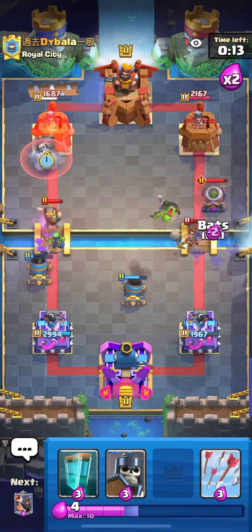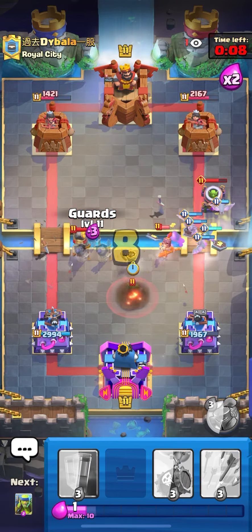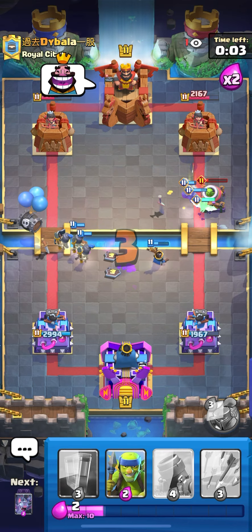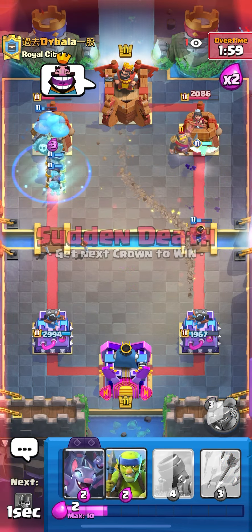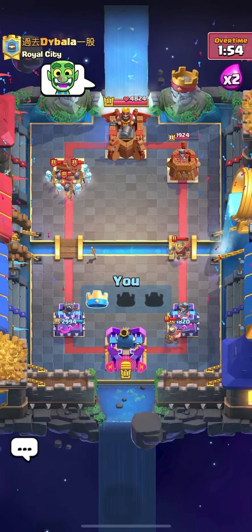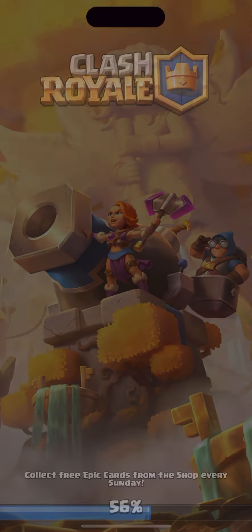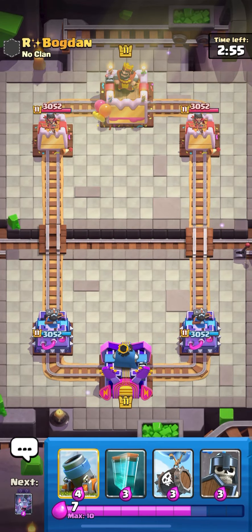I'm still not gonna clone — he's a fast cycle deck so he's gonna cycle back to his log. I'm just playing everything I can, pressuring both lanes. Now that my guards are still alive I'm gonna use log because if you clone guards, they actually spawn with their own shields — the cloned guards have their own shield too. That was kind of fun, and we're 11 and 0 right now.